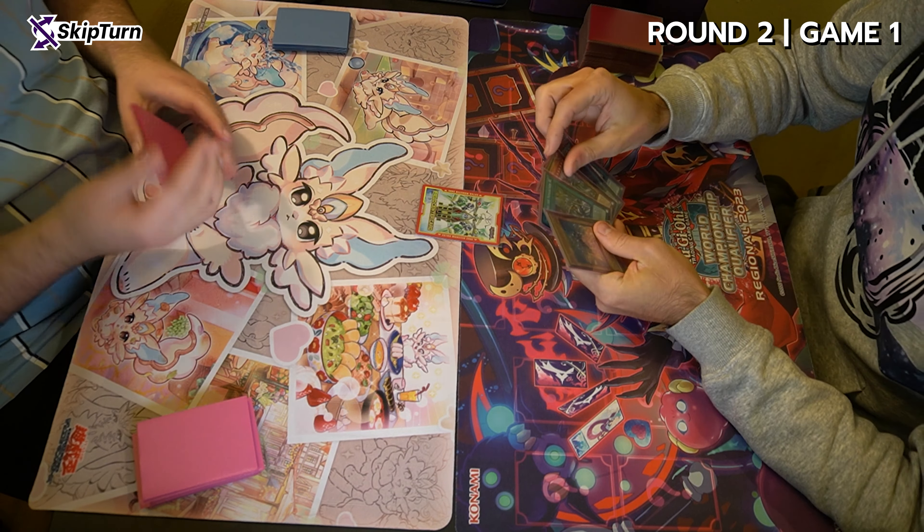Going into round three, I am confident this will turn around. I could have never predicted the state of my play in round three — I just have to show you for your own eyes to believe it. Keep in mind, I did play Yu-Gi-Oh before and did well with this deck before, so please don't judge me. Welcome to game three — it will be really insane, I promise. I go up against Punk. He summons Fenrir, searches another Fenrir. I have no interactions in my hand during his turn.